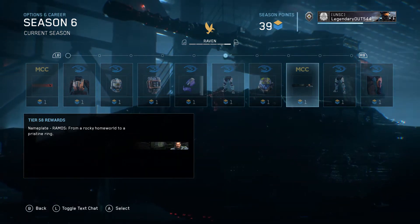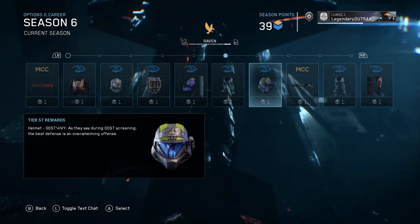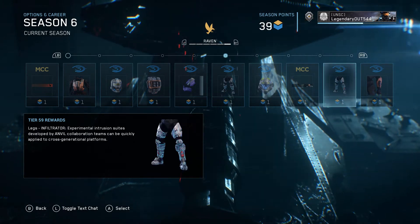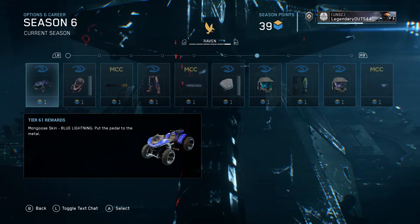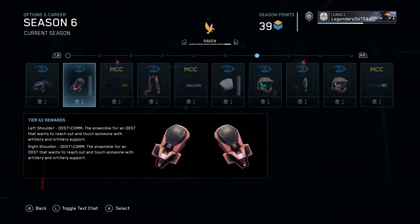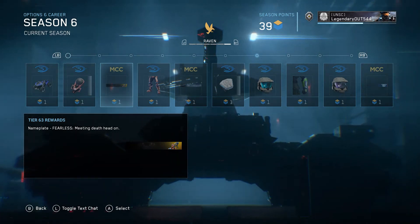You get Romo's nameplate and Romo's helmet. Tier 57: Romo's helmet. Tier 58: Romo nameplate. Then you get a Mongoose skin and a nameplate called Fearless — meeting death head on.